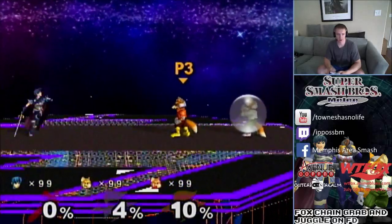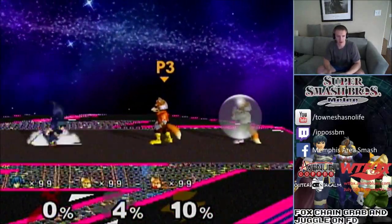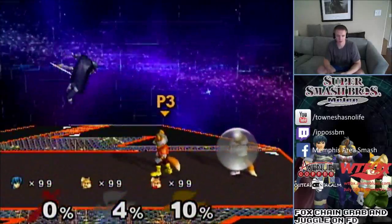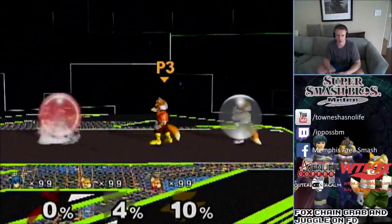What's up Smashers? This is Zippo coming at you with another Marth video. This one is going to be on the chain grab on Fox on FD — the juggles and the comboing him from zero to death. FD is a super good matchup for Marth, and in the Marth-Fox matchup, so you need to learn how to do this.